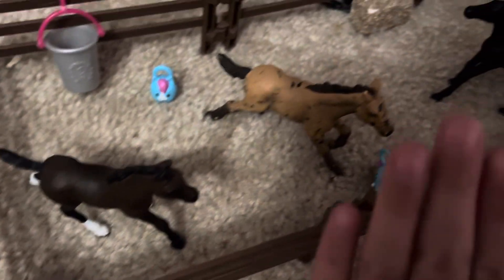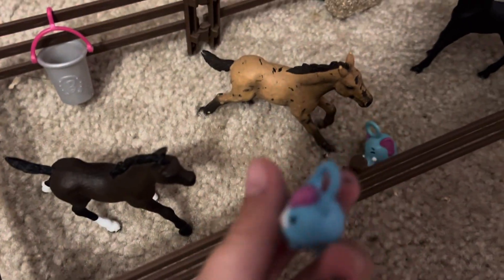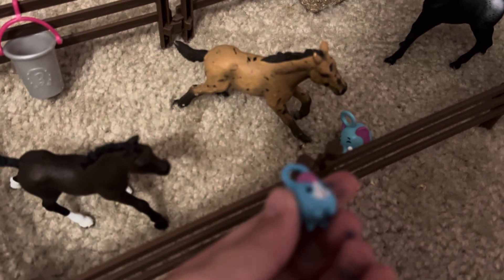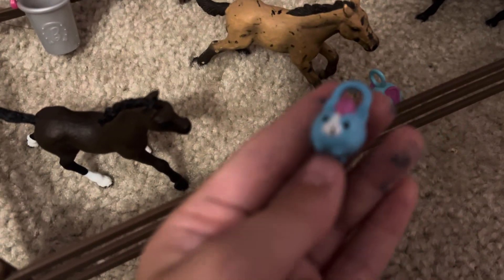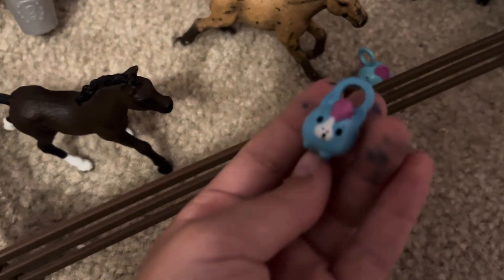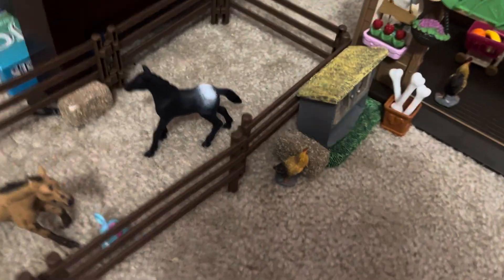We're going to start over here at the foals' pasture. We have Brownie, Bronze, and Starlight. They have little jelly balls — basically like a soccer ball, but for horses instead of humans.